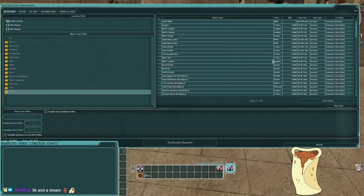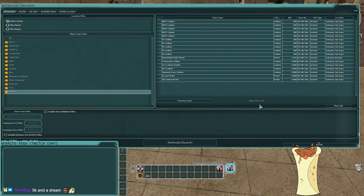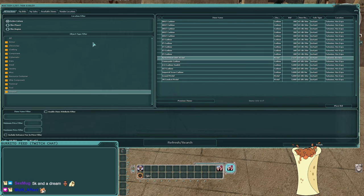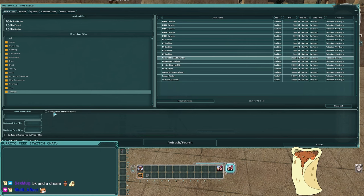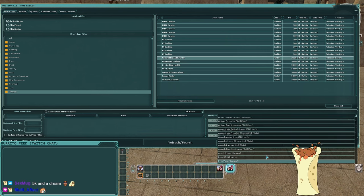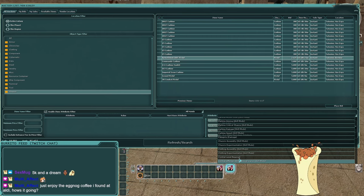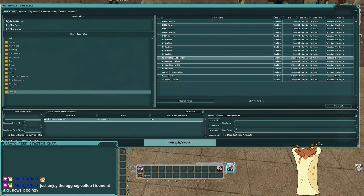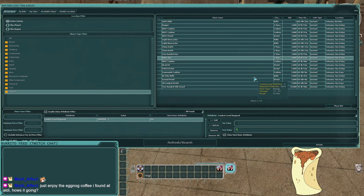There are hundreds of weapons listed — 170, 117 — and to check their level you'd have to click each one individually. Let's make it easier: click 'enable item attribute filter' at the bottom. This gives advanced search options that vary by category. In the attribute dropdown, scroll to 'combat level required,' click add, set the maximum value to 5, check 'item must have attribute,' then hit refresh. Now these are all weapons on the bazaar that can be wielded by someone level 5 or lower.